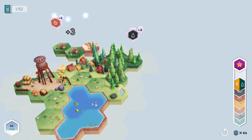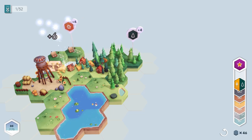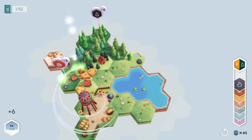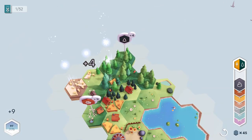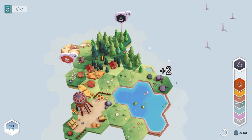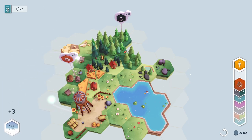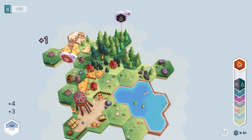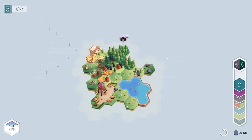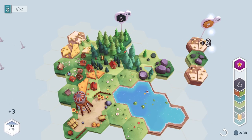I keep accidentally scrolling in — I'm a crazy person and I keep doing that. We'll put that there. We've got another house here and another field here. As you can see we're gonna complete this — boom, we got a bunch of points from that. That's what we want to do, and from what I understand you do want to put things together. We've got another quest here — this one requires a bunch of fields.